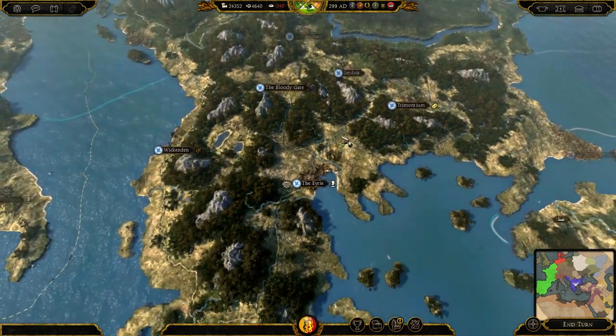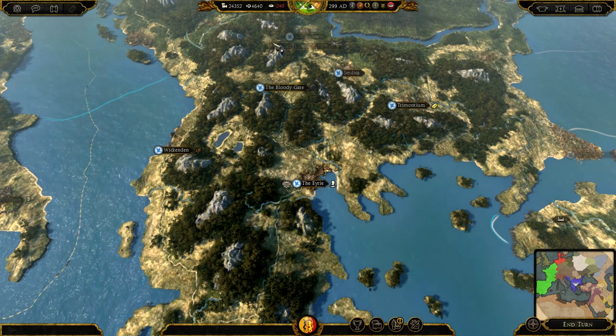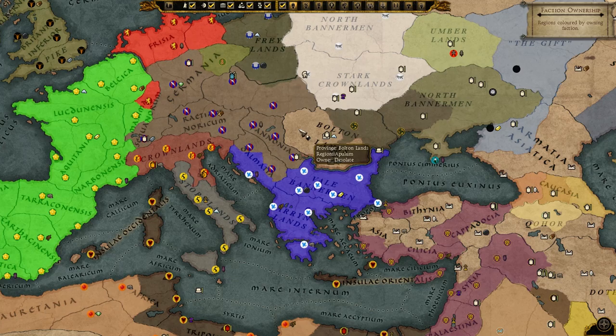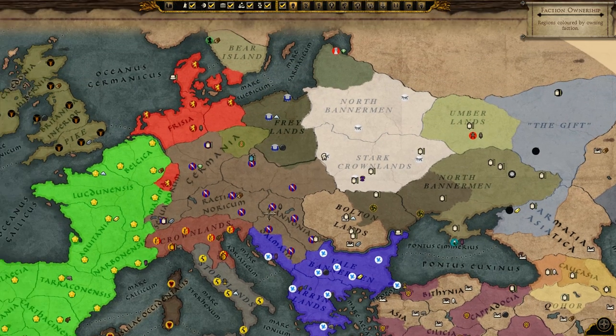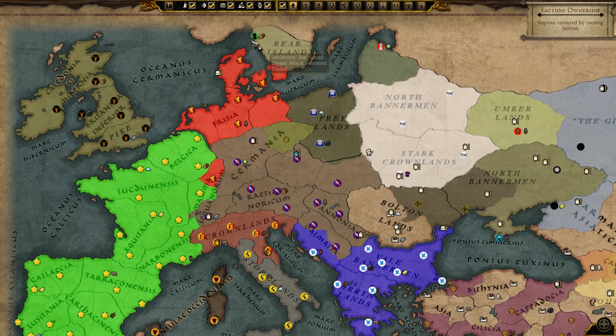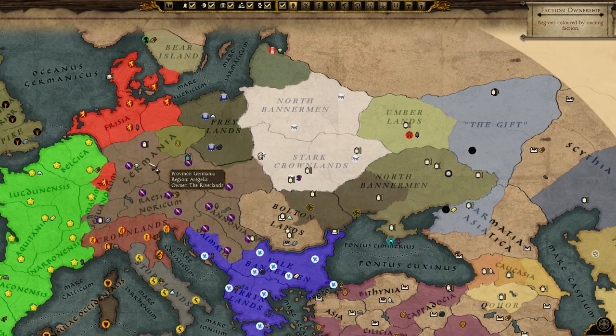One of the really hard things is deciding where to put these factions. This mountainous area of the Balkans does suit the Vale, but is it really the right positioning if you think about Westeros? You have to try and get the right terrain and atmosphere as well as position them close to other stuff. The Lannisters are up to the north — I think they hold the entire central section, basically the whole of Germany, Denmark, and down into Switzerland. The Riverlands have just attacked and taken a bit more territory.